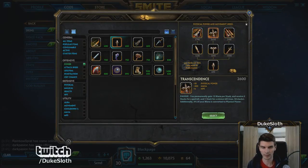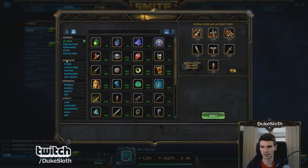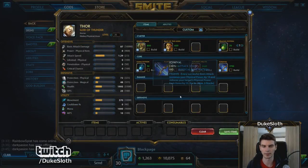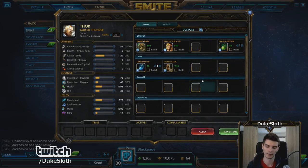Some junglers go for attack speed instead — for example, Nemesis. Many gods have a good start with attack speed items after Warrior Tabi. These are general rules of thumb though; they're not mandatory, since they differ between characters.